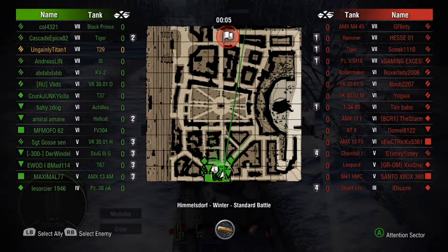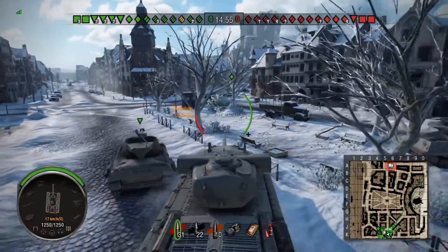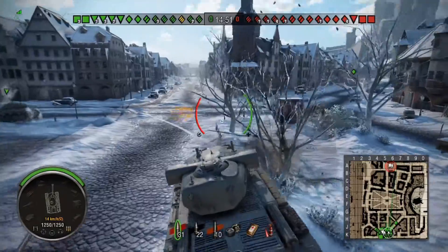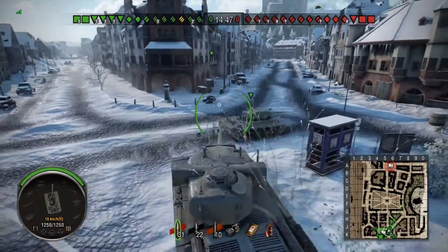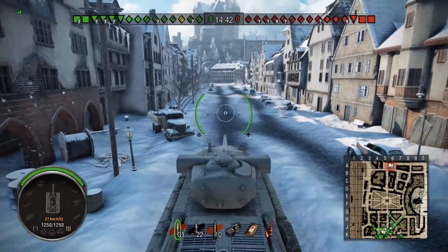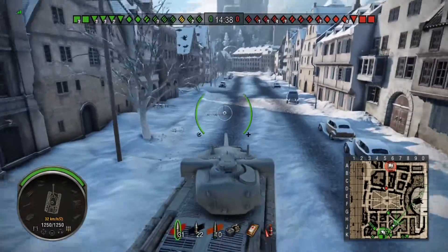I think Ace Tanker games must be a bit like buses — you don't have one for ages and then two come along together. The last Ace Tanker game I had was in the FE4202P, and that one was a bit of a cheat because they had transferred the FE4202 from a tier 10 protected tank to a tier 8 premium tank and I pretty much got the Ace Tanker the first day.